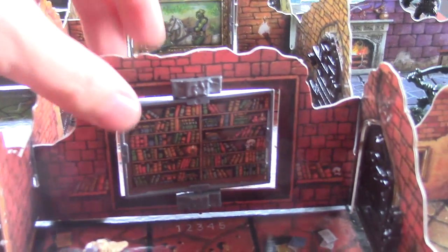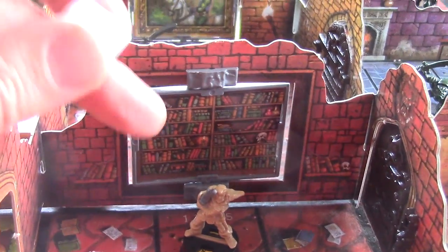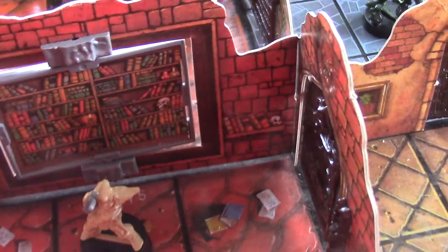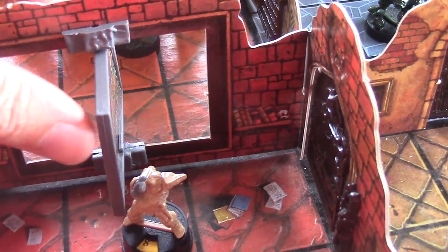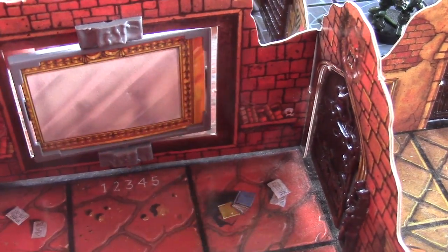Another thing I haven't talked about yet is secret passageways. There is a bookshelf with the numbers one through five on it. What happens is, if a hero lands on that square as an action, they can roll a 10-sided die to see if they can use the secret passageway and skip ahead through the map. Let's say you roll a two — that means you can go through, and it opens that door and pops you right into the next room.